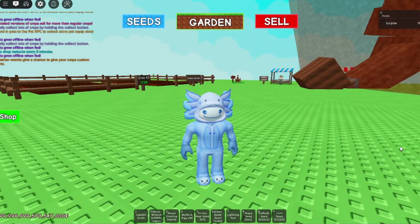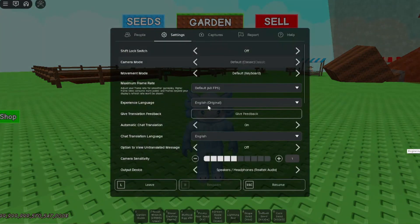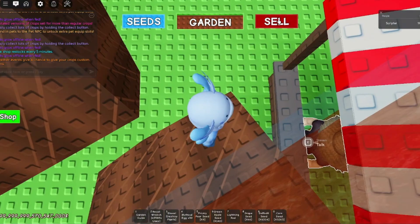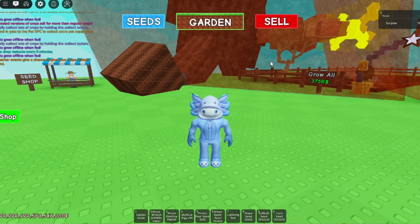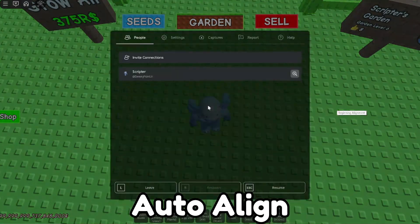Alright, I think we're good now — it's time to actually start the macro. You can do this by pressing the F5 key on your keyboard, and then you'll see it's starting. Press F7 to stop it. There we go, it stopped what it was doing and popped right back up on my screen. Alright, now I'm going to show you a demo run so you can see everything that the macro can do.